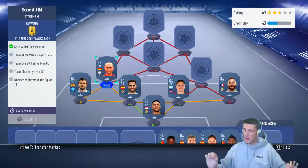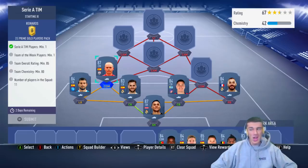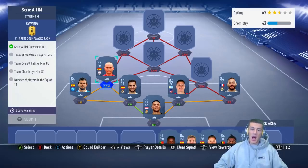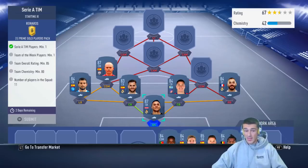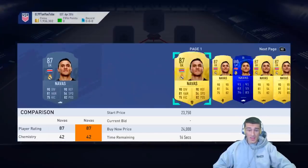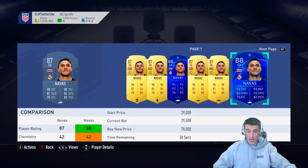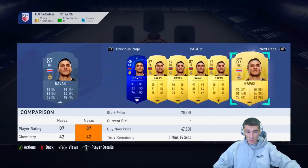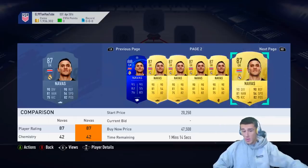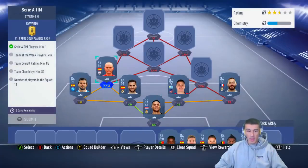Here's the problem — Futbin is pretty inaccurate a lot of the time, especially in the squad building challenge section. It's way off. So you've got to double check the cards. With my knowledge of the market, I know that Iniesta and Navas are normally some of the cheapest 87s in the game. Navas is going to be around 20,000 coins — we're talking his gold card, not his blue.